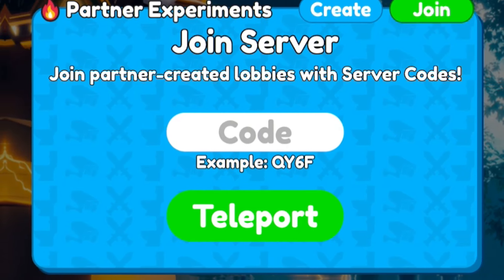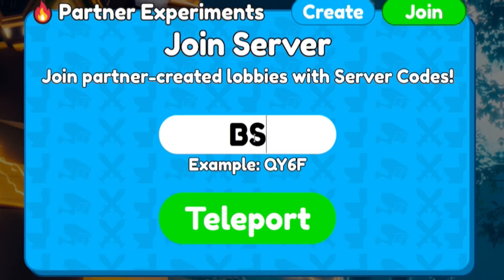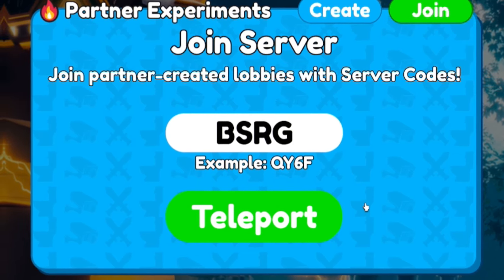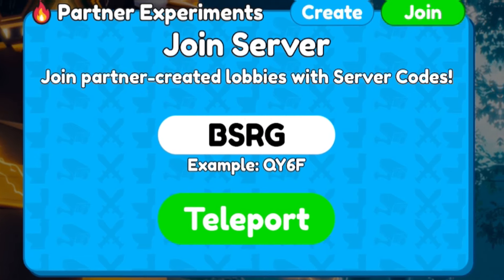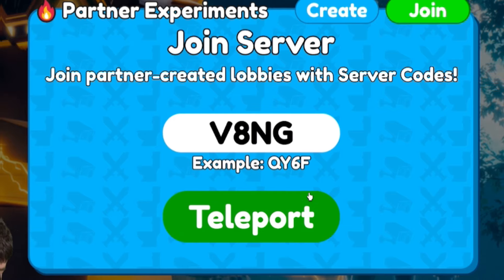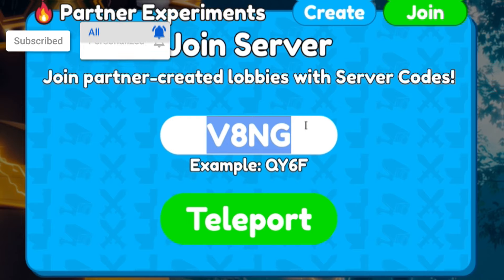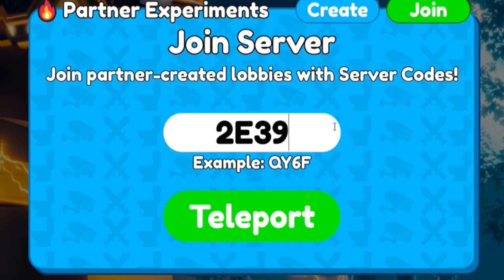The first code today is BSRG — redeeming this one will let you jump on a server. Next we have the code V8ENGINE. I'm not going to click teleport because that will slow down the video, but make sure you redeem these ones right now. Then we have the code 2M2E39.